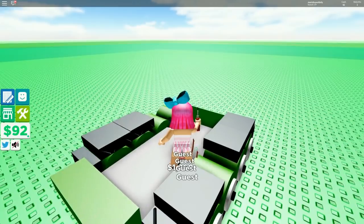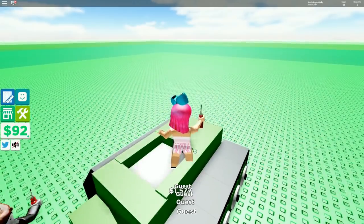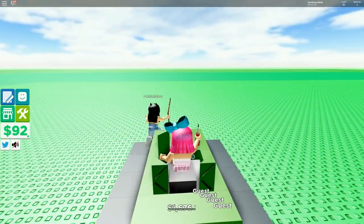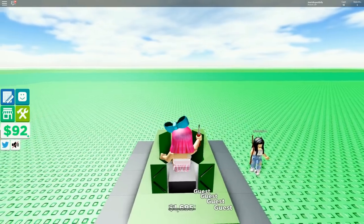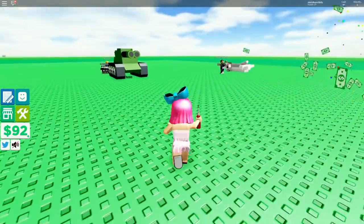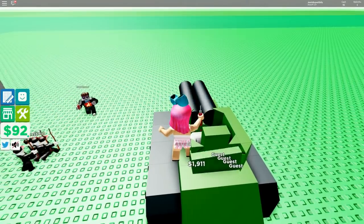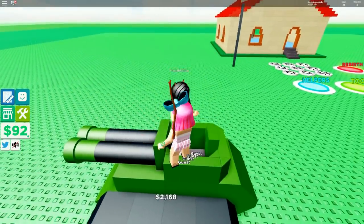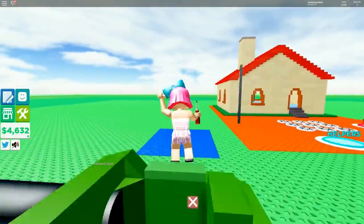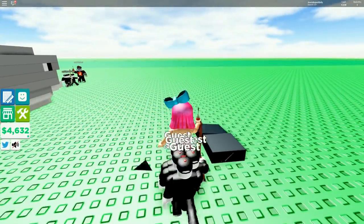I have 92 bucks - a whopping $92! You need to upgrade those guests. Wait - you can ride the whale? You can actually ride it! All right, I need to go to my helpers and upgrade them to level three. If they're all level three it should really help me a lot.